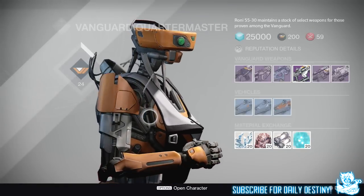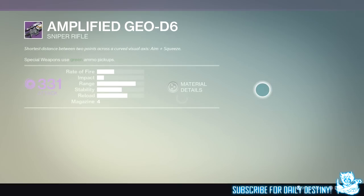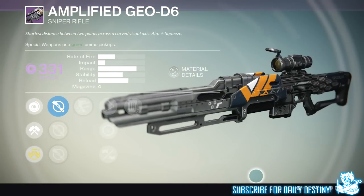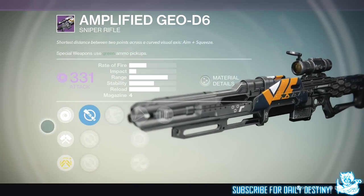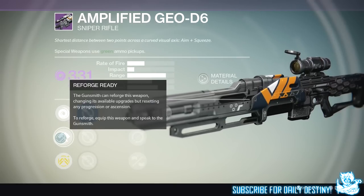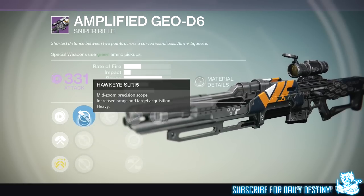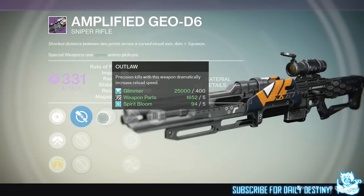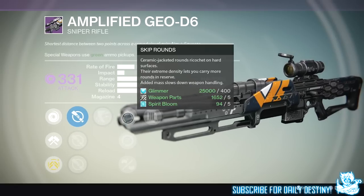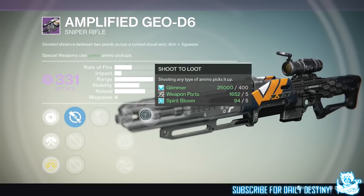Next up is the Amplified Geo D6, which is a sniper rifle — it looks incredible, truly badass design. The mods are Ambush SLH25, which is my favorite scope in the game, then Longview SLR10 and Hawkeye SLR15. We then have Outlaw — precision kills dramatically increase reload speed. Also Skip Rounds, Single Point Sling, and Injection Mold for increased stability, faster handling, and reduced range. The final mod on the sniper is Shoot to Loot — shooting any type of ammo picks it up, which could be very handy in PvE.